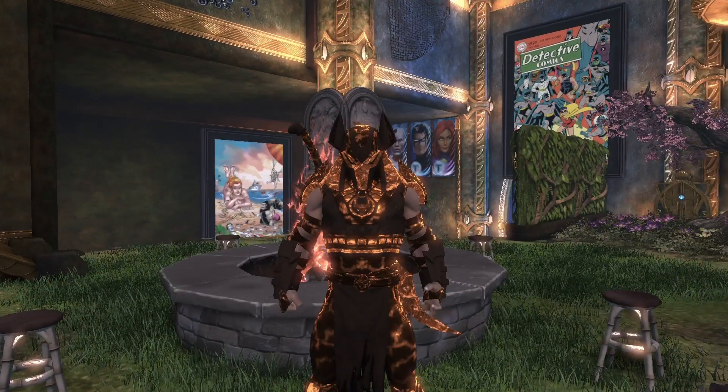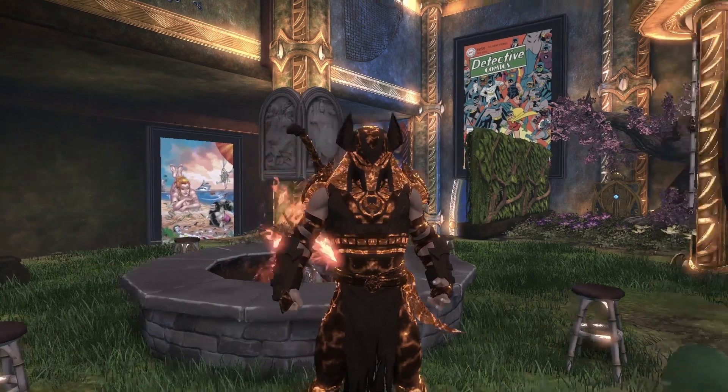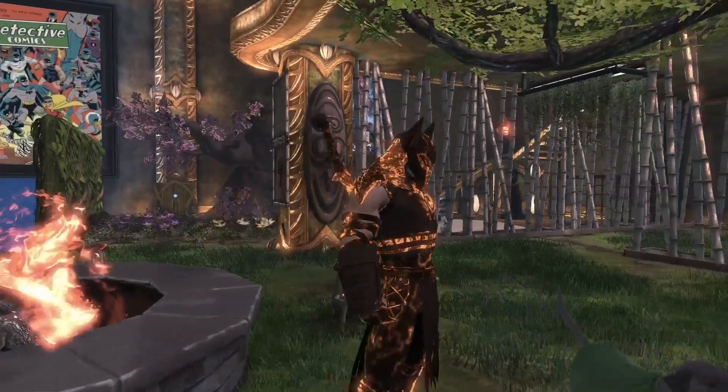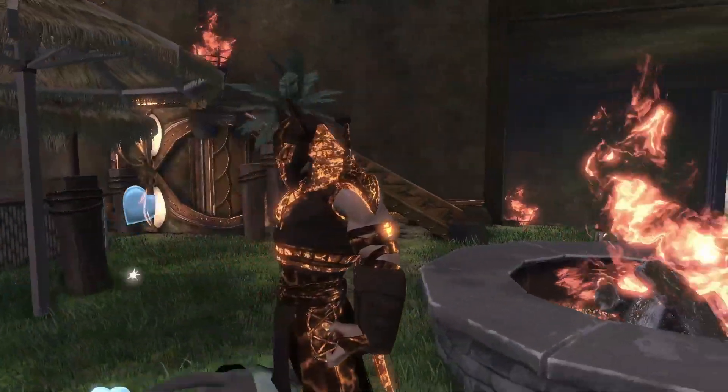What's up everybody? Welcome back to another DC Universe Online video. I'm going to be showing you the terrestrial material, which is very good for Earth characters, but also could be good for atomic, fire, all those kind of powers.